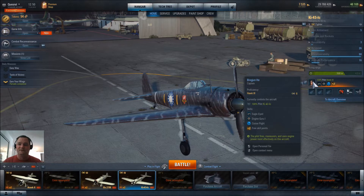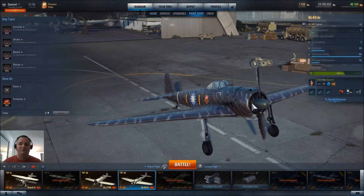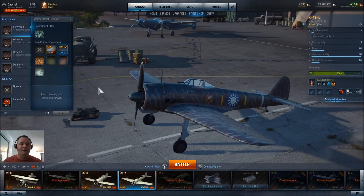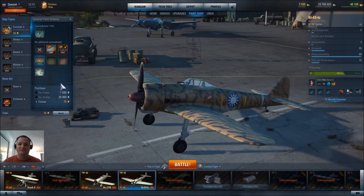The pilot is the Hawk Three pilot I've had since day one when Chinese planes were brought out, so he has Eagle Eye, Engine Guru One, and Cruise Flight — two points left over, trying to get a third. Working toward Engine Guru Two from the paint department. This is what the plane looks like without it — and this is one of the selectables, kind of like that.